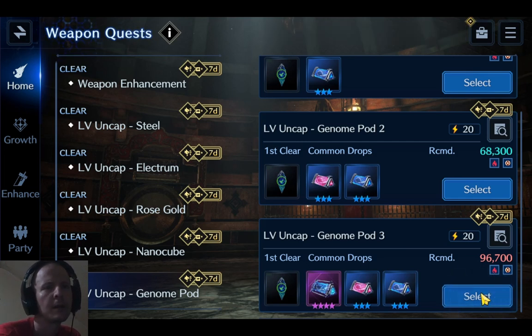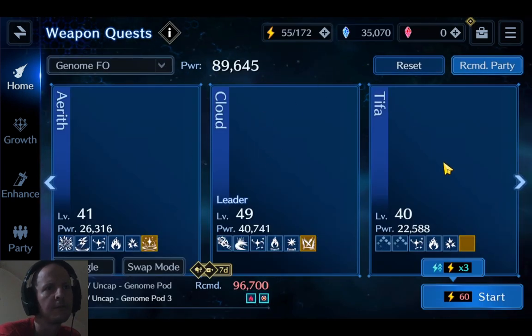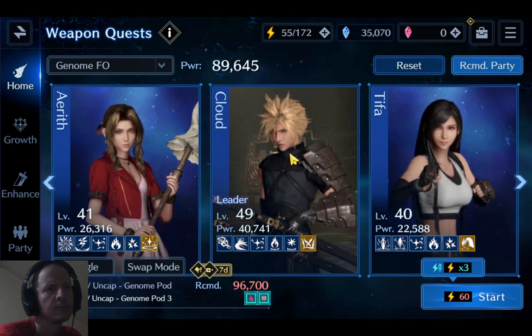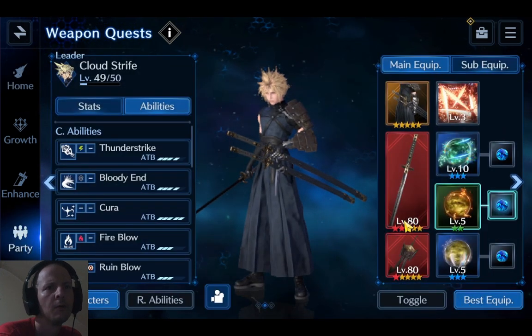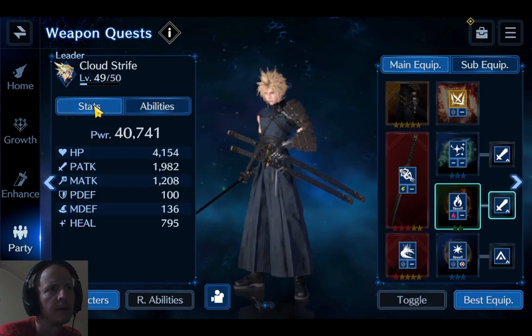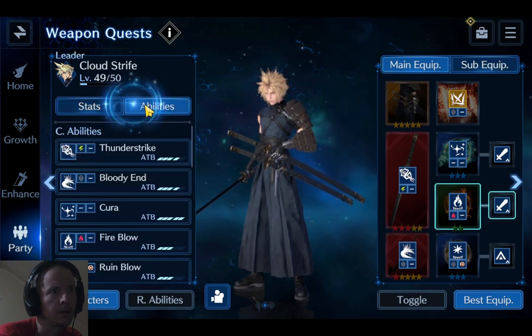Our party is Cloud, Aerith, and Tifa. I recently switched Tifa to physical damage mode. Cloud is equipped with the Mass Moon for a higher physical attack bonus, and we're going to be using the Thunder Strike ability.